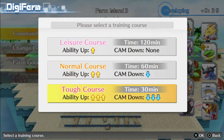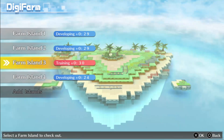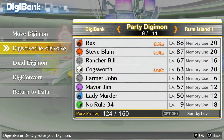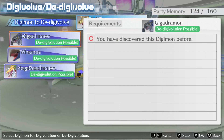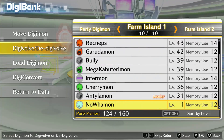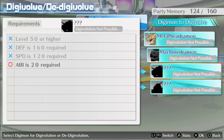I'll use the fastest training option — I can always use items to increase friendship. Solrak is on his way to leveling up, so that's good. Waymon has been a great Data type, but he's sort of capped. I feel like he can't really advance any further. In terms of Data types, there's gotta be better ones. So I'm turning him into Gigadramon.